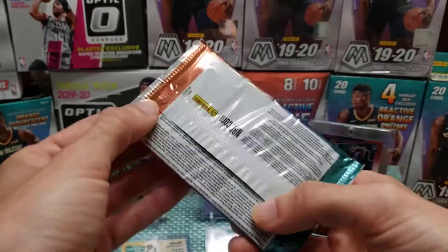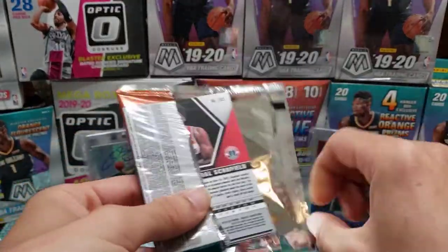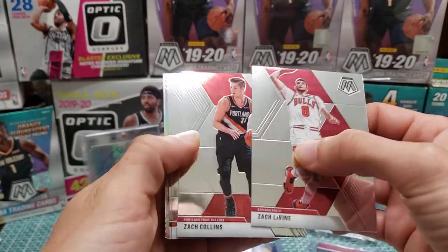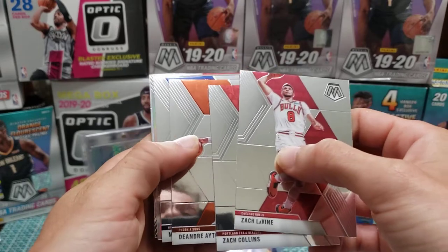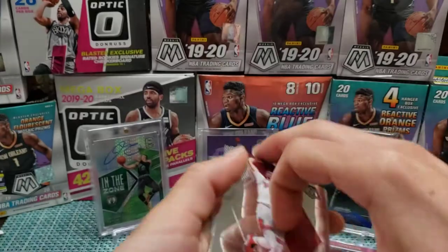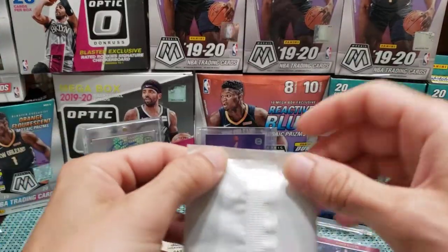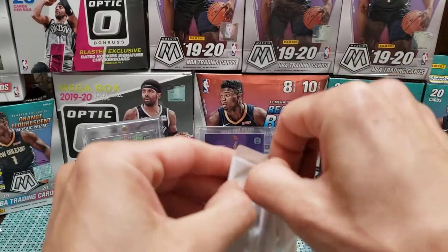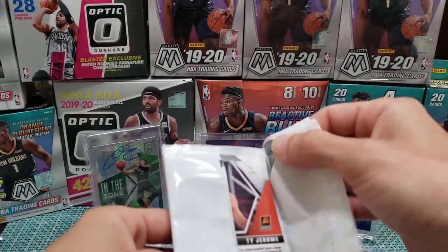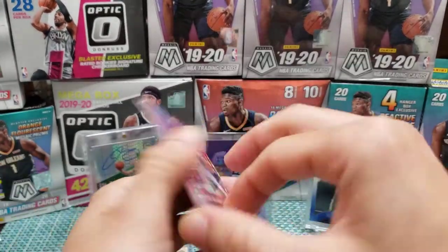Moving right along through these. Bad solo packs. Got Admiral Schofield, not Rui Hachimura. Got something silver to save the day — no, it's Taurean Prince. It's just about who I would expect right about now. This hurts. Side Jerome, pink rookie — Admiral Schofield is at least behind them. That's a rookie.